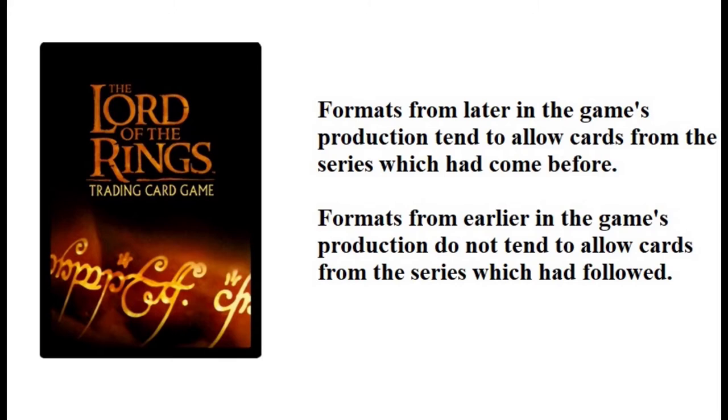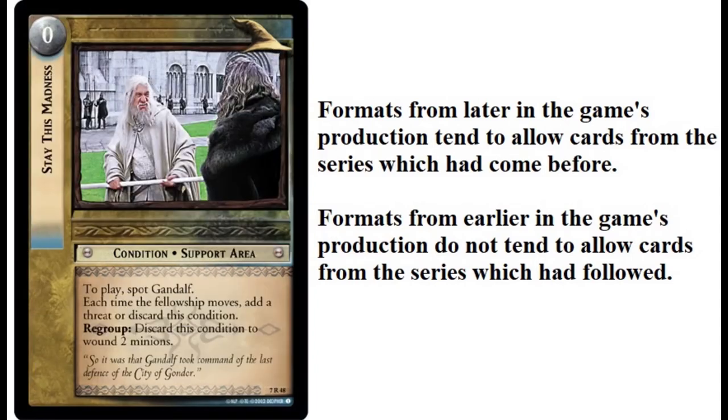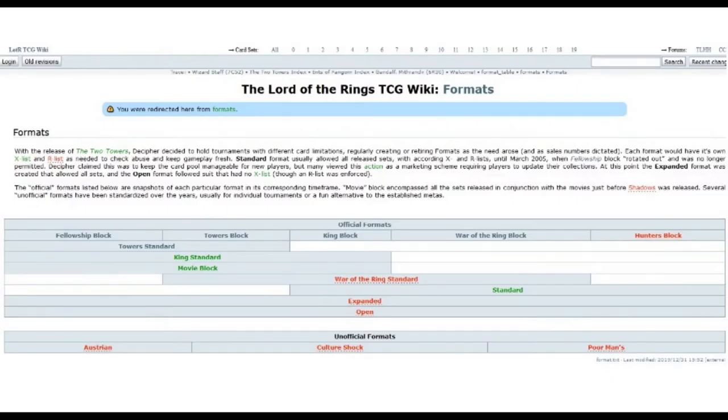In short, formats reflect various stages from the game's history, and your available card pool grows as you choose to revisit a point in time from later on in the game's history. If a version of Gandalf the Grey shows up in The Two Towers, that's fine, but if a version of Gandalf the White shows up in the Fellowship of the Ring, something strange is happening. I will be sure to leave a link in the description to the page on the TCG Wiki which lays out all of the various formats in detail.